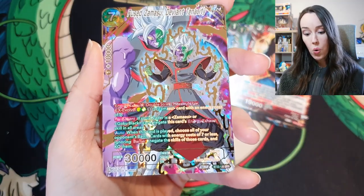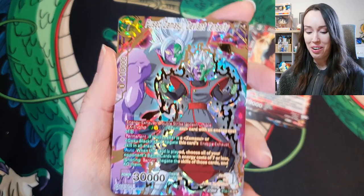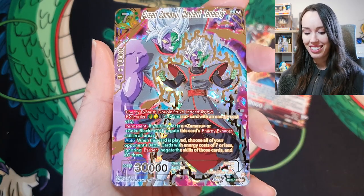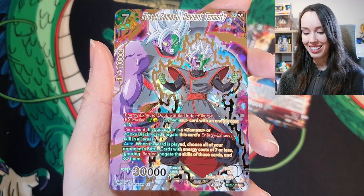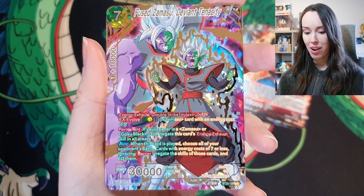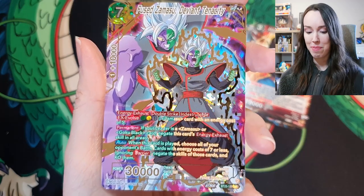SPR hit! Zamasu again of course, but damn that is sick. Deviant Tenancy. Wow, what a beauty. I really love this card. This is epic.